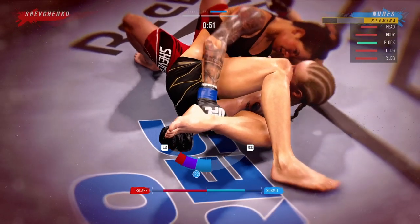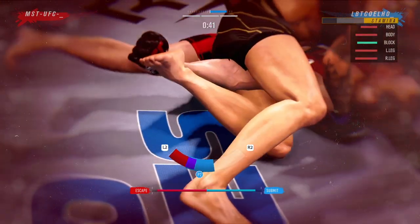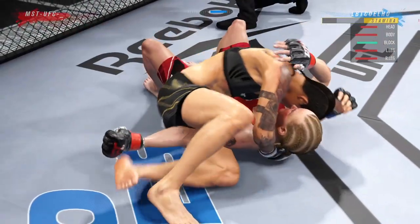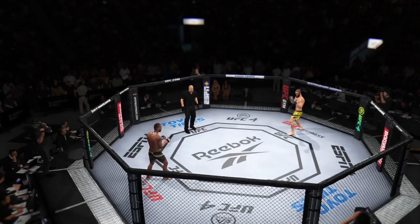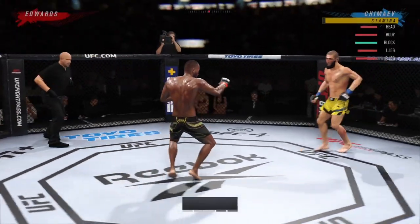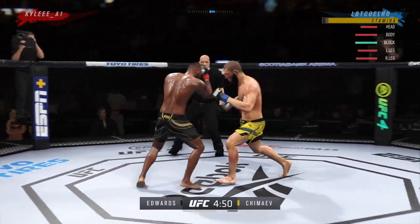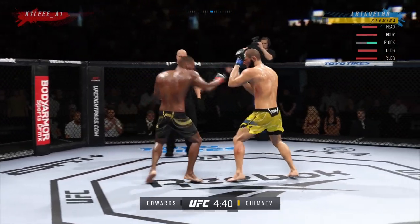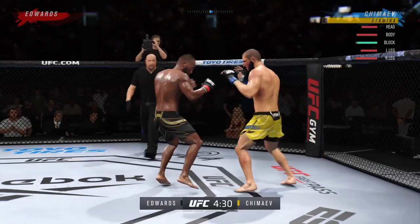I didn't throw any straights because I wanted to gauge where Valentina would be moving, but those who watch my content a lot will see I'm being a lot more aggressive and meticulous with the ground and pound - something I'll definitely carry on going forward. Go to side saddle, go for the armbar. I went for it when I knew her stamina was low because Valentina does have good submission defense, but this submission is extremely strong - if you get it locked in, it's very hard for your opponent to get out.